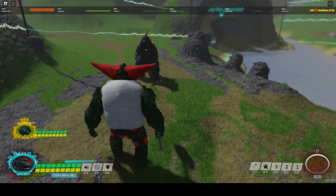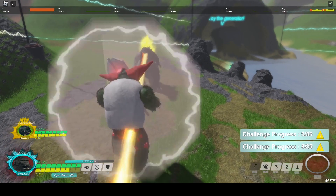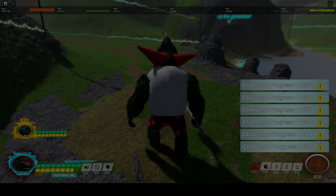If someone is beaming you as Kong, if you block and then unblock mid-beam and then hold your axe charge, you are able to charge your axe without taking any of the residual damage.